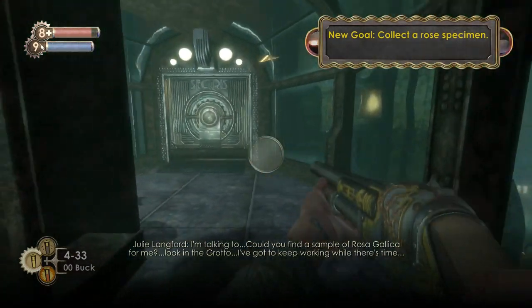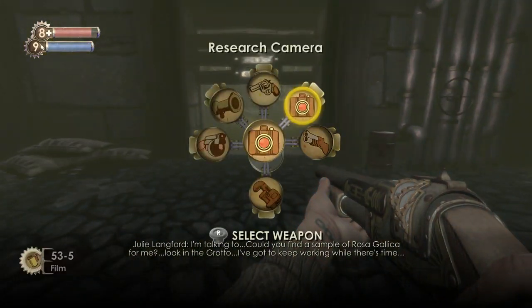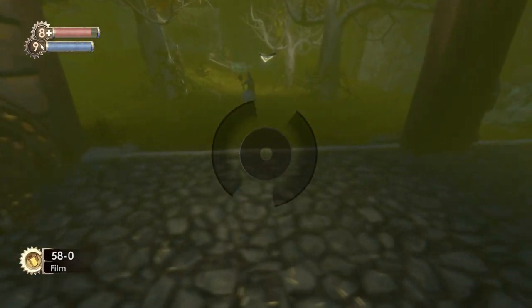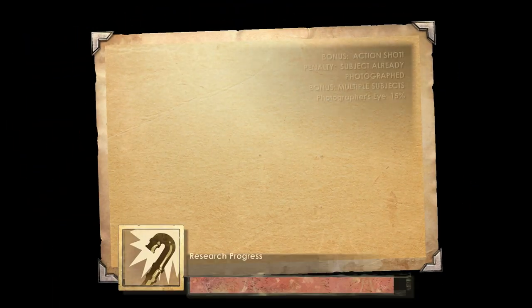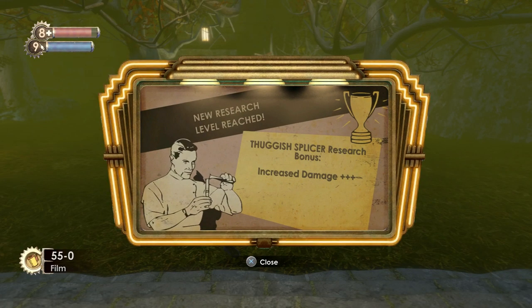We've got to go and find that rose and it is found in the Waterfall Grotto where all the audio diaries are. These Thuggish Splicers have spawned now — that is pretty good because it's going to allow me to get a bunch of A ratings and B ratings and finish off the Thuggish research. So there's the trophy — these guys are now nothing to me, I can just kill them as I come across them.